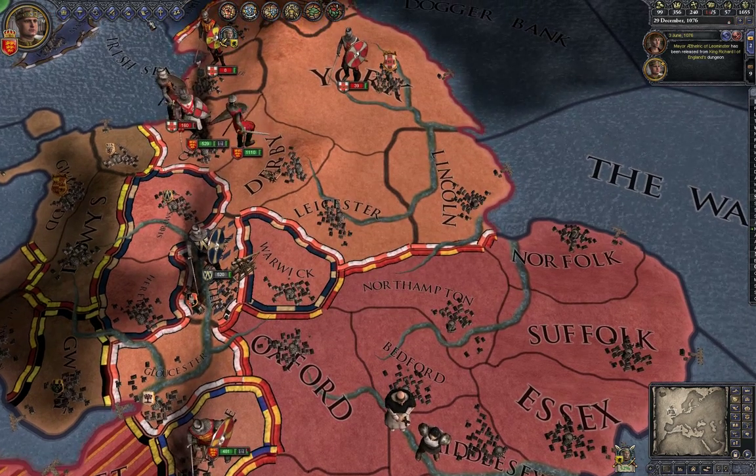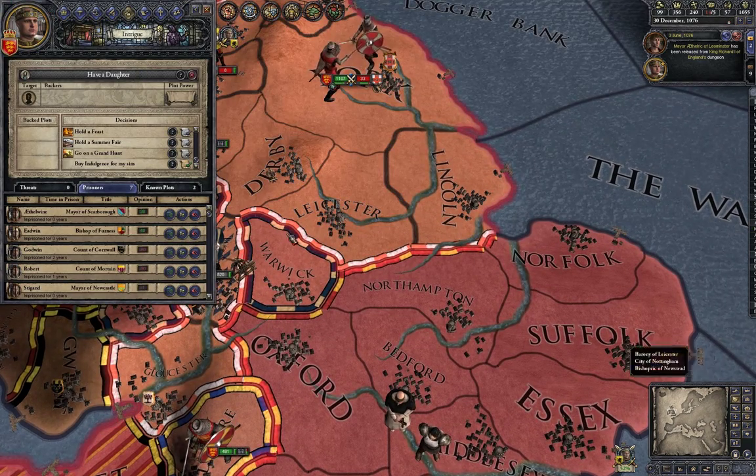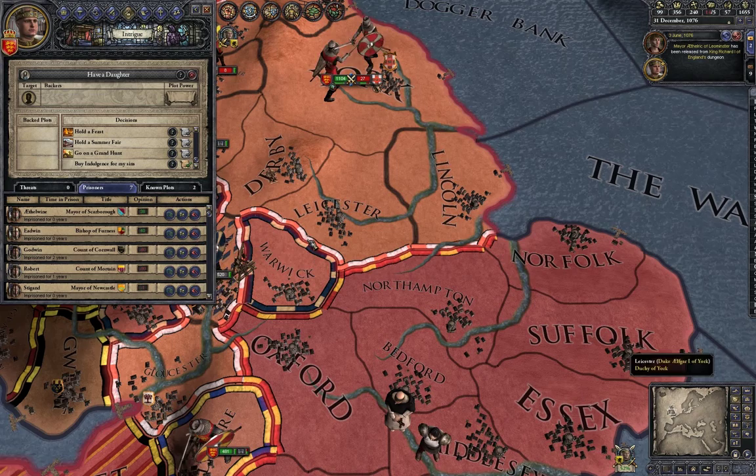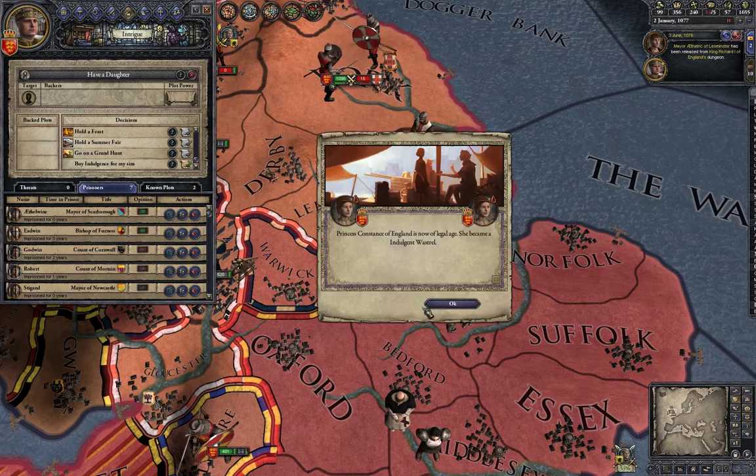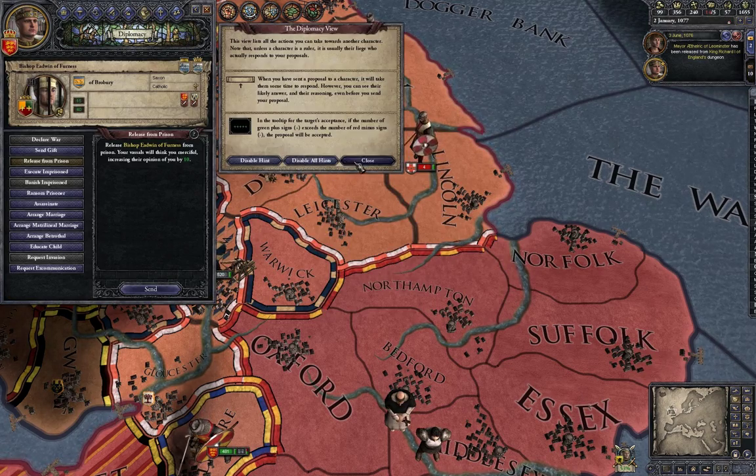Another prisoner — I'm losing track of how many people I have in jail. I can release the two who like me, but the ones who don't can stay and rot.